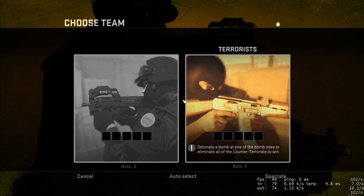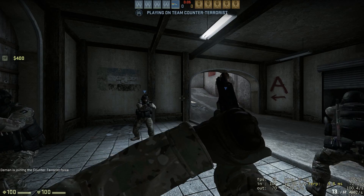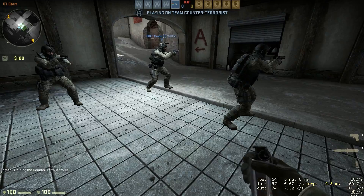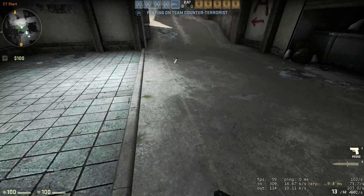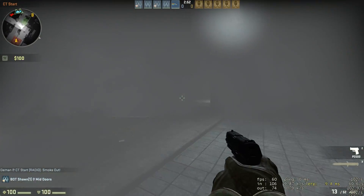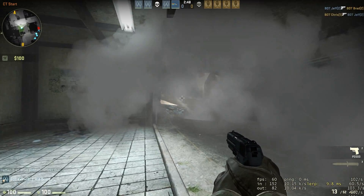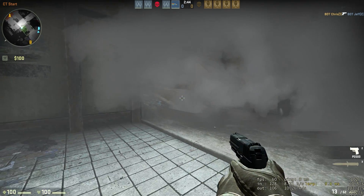When you stand in it, it gets grey — it gets grey because I don't know the material files. You need to unpack the install files just to see the material files. So you only get the outside of the smoke so you can see the inside. If you stand in it, it gets grey, but you can still see through it though.